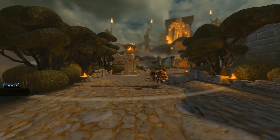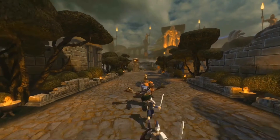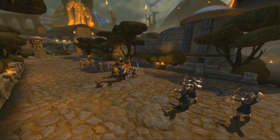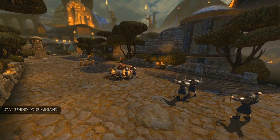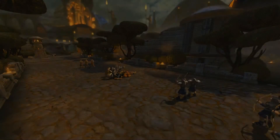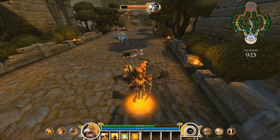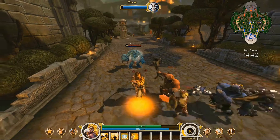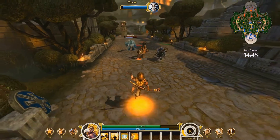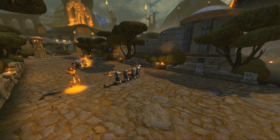Minions: these AI-controlled creeps spawn every 30 seconds and march down the lane toward the enemy temple. Friendly minions meet enemy minions in the middle of the lane and fight it out. Minions normally prioritize attacking other minions. Stay behind your minions and they help protect you from your enemies. Enemy minions will target you if there are no friendly minions nearby, or if you damage an enemy god. Stop damaging that enemy god and the enemy minions will retarget your minions. Early game, minions are strong compared to your god, so be cautious and stay behind your minions as you make progress.